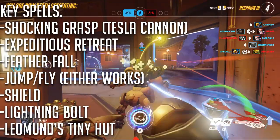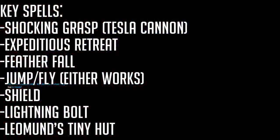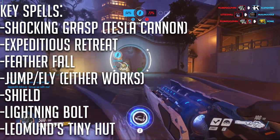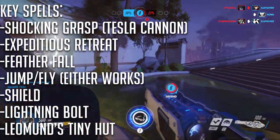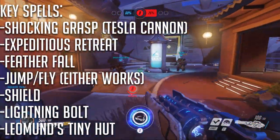Winston's key spells are as follows. Shocking Grasp, which you can also flavor as his tesla cannon. Expeditious Retreat, Feather Fall, and Jump all make for good dashing and jumping abilities. Shield is good for giving you some reactionary armor class. Lightning Bolt is a considerably more powerful version of the tesla cannon, and Leomund's Tiny Hut works for Winston's portable shield projector.